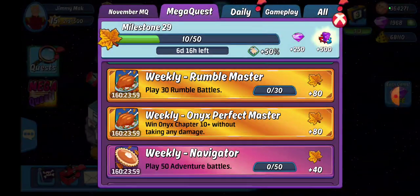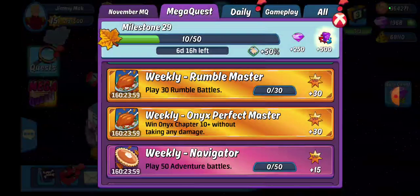We have our weekly onyx perfect master: onyx chapter 10 plus, win it without taking any damage. There's some shield on the king of the hill cards for the current BGE, so with chapter 10 you should be able to get away with that fairly easily.